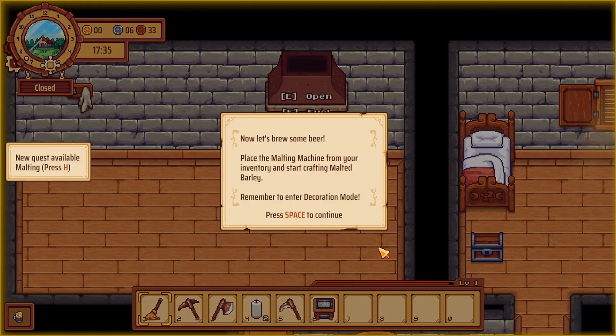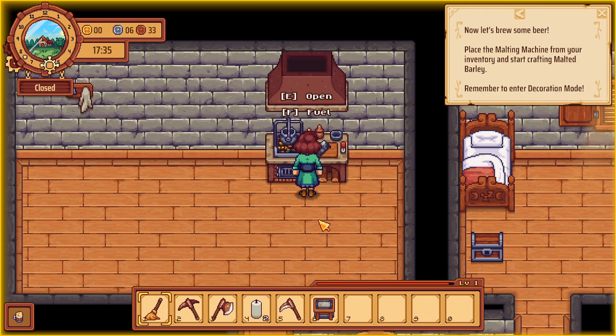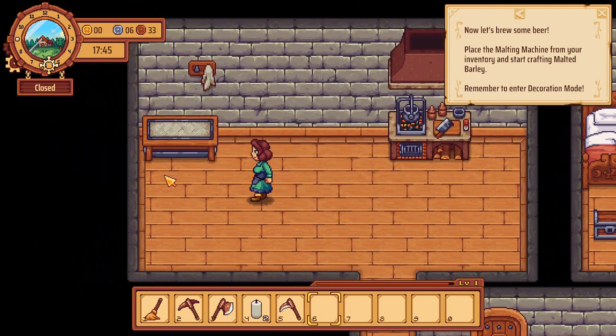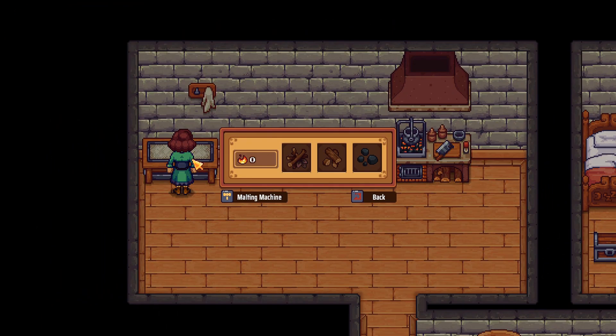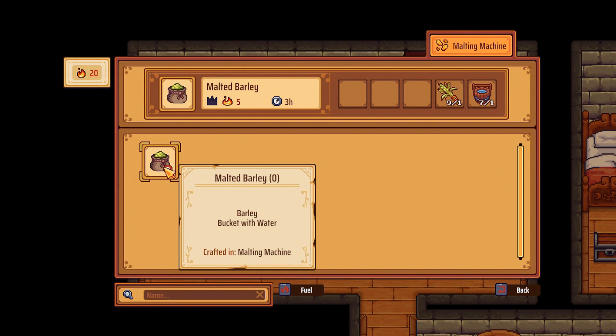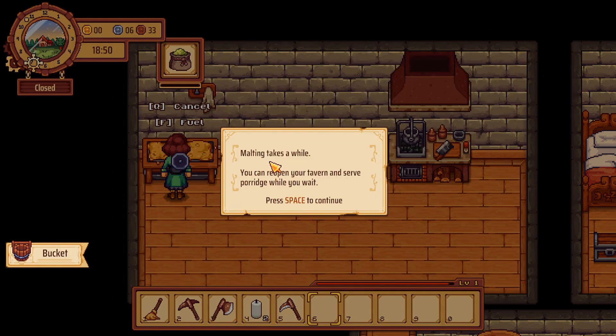Now let's brew some beer. Place the malting machine from your inventory and start crafting malted barley. Remember to enter decoration mode. Let's go and put this over here. Everything needs fuel - I've just gone and got some fuel so we can now put this into our malting machine. Let's go ahead and make some malted barley. Malting takes a while - you can reopen your tavern and serve porridge while you wait.